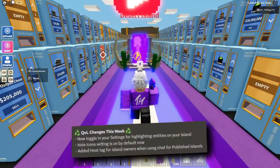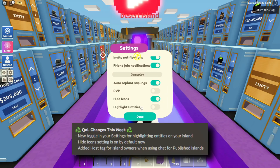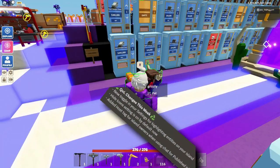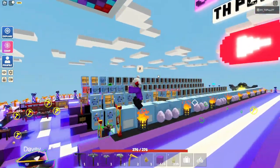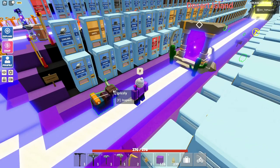Now we have some quality of life changes. If you go into settings, there is a new setting called highlight enemies. If you click that, it will highlight any enemy or animal around you, which is really handy if you want to find any animals that have gone missing.